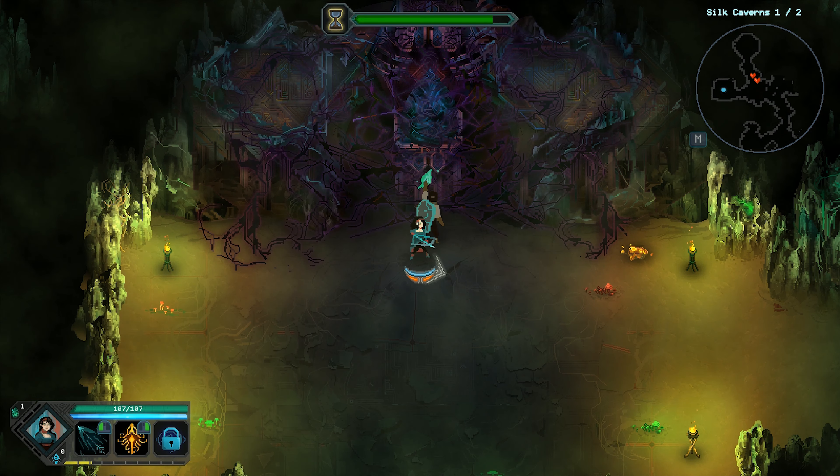Children of Morta comes from a studio called Dead Mage — props for that name — and it started off by giving me a bit of a Bastion vibe. Not in terms of art style, mind you, more in terms of art direction: the scenery, the use of color, the controlling of one character and fighting stuff. The added fact that it has a low male voice narrating the proceedings only further reinforced that association in my head.